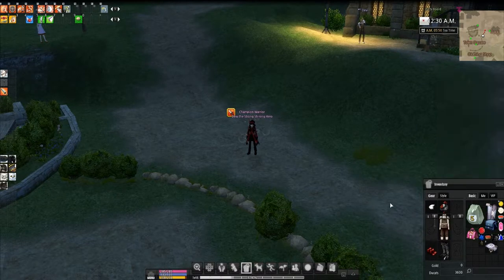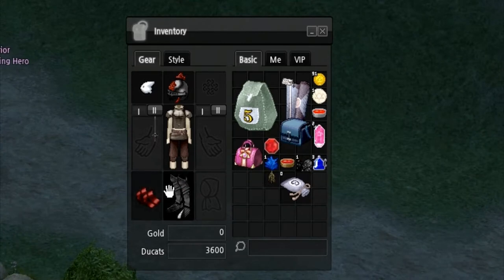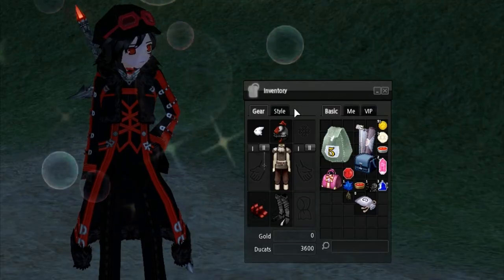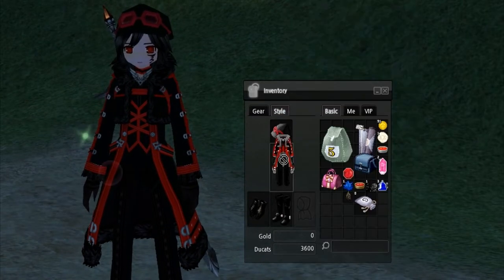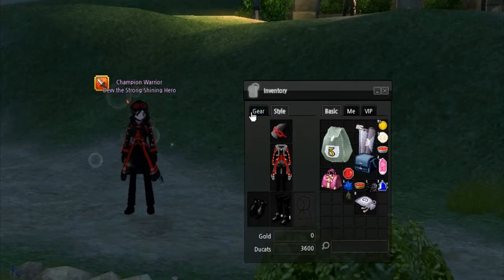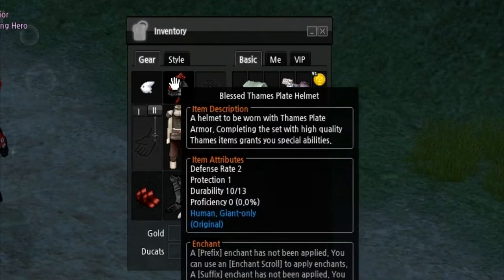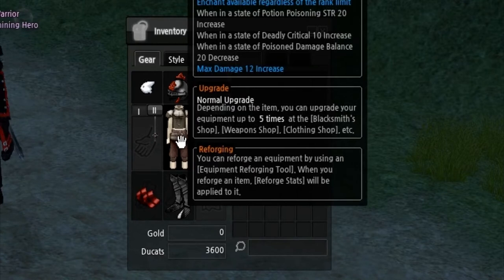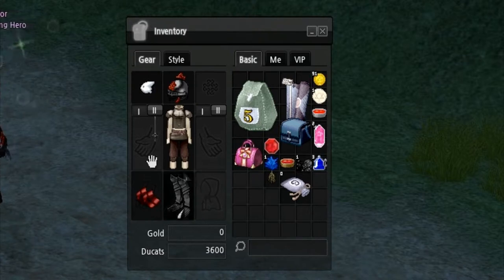Let me close all that out. This is the inventory you start out with. This is where all your equipment goes. You might notice I have all this armor on yet I'm dressed up like this — that's because I have the style tab open, which requires NX to open. This is where you'd put your helmet, your clothing, your shoes, gloves. There's a robe tab in case you want to wear a robe, and your weapon tabs right here — this would be your right hand, this would be your left hand. These two slots over here are for accessories.